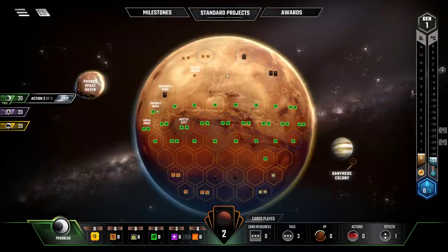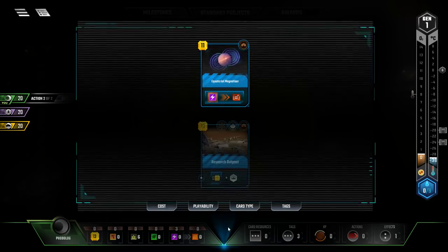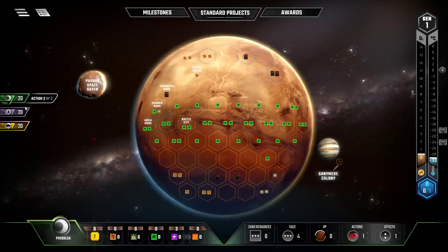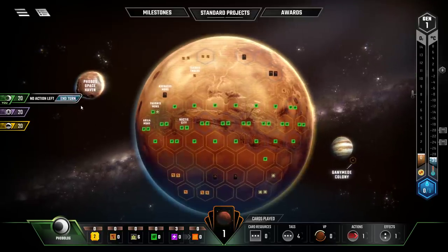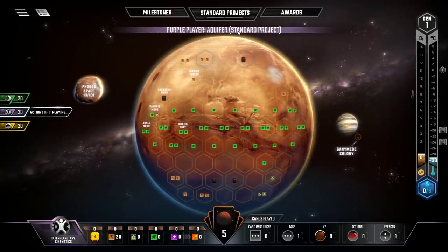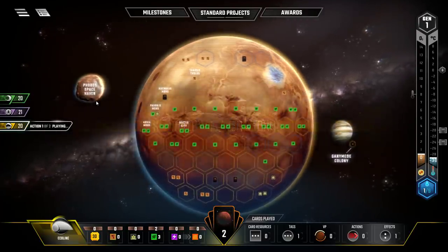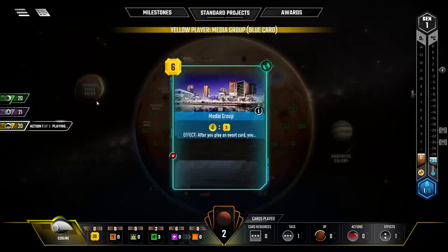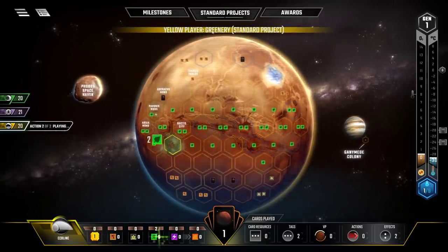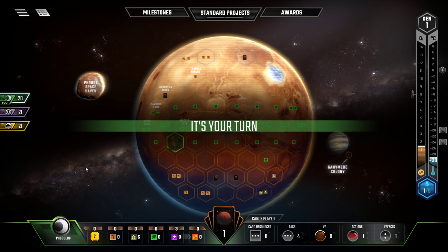A city tile by itself just gives you income by one step — it's not worth any victory points unless adjacent to greeneries. I might build a power plant to develop an aggressive energy engine. I'll put down the equatorial magnetizer as my second action, converting energy production into terraforming rating for more income. That's two actions, so I end my turn. The other player is building an aquifer — placing an ocean — and yellow is playing the media group, which gives megabucks after playing an event. Yellow then places a greenery, harvesting two plants from that tile.